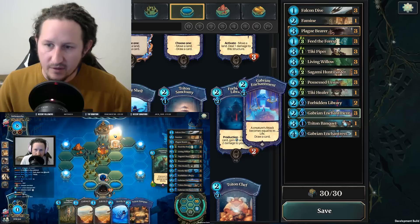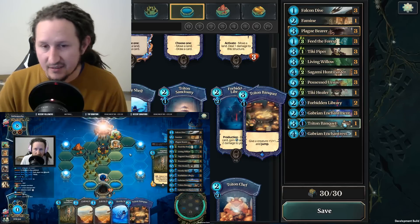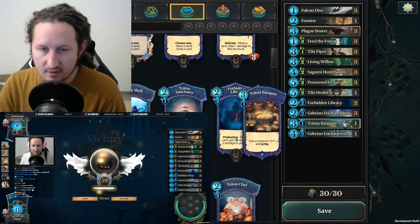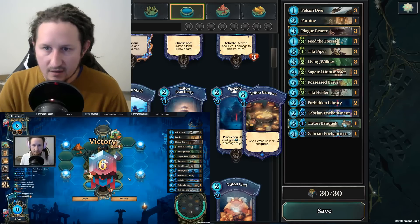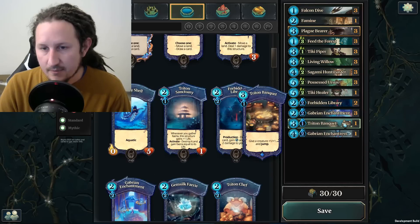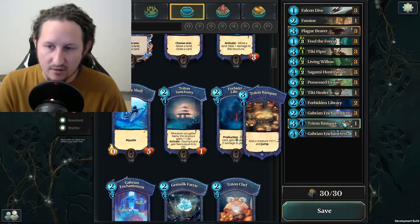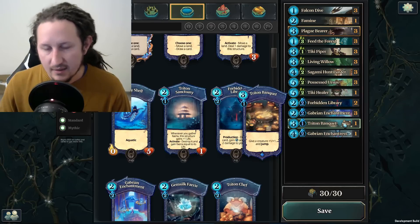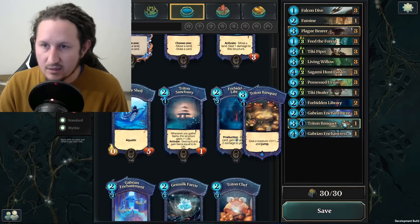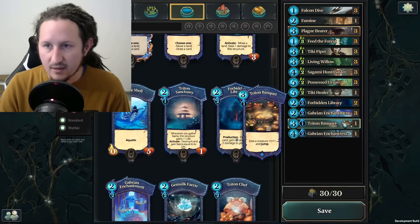I run one copy of Treatment Banquet and it has actually won me a lot of games. When people see the Urses, Plague Bears, and Falcon Dives, they start positioning around or on your forests — so if you just make a new forest, teleport a creature, and then Banquet, it goes really wild. You get a lot of reach thanks to Treatment Banquet combined with Sagami Huntmaster.